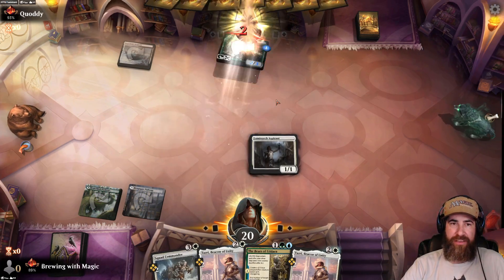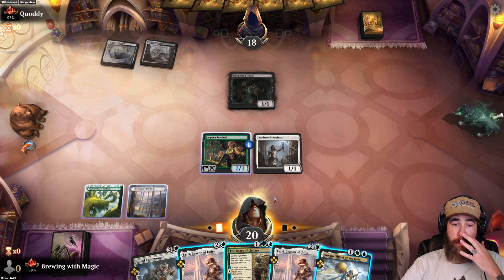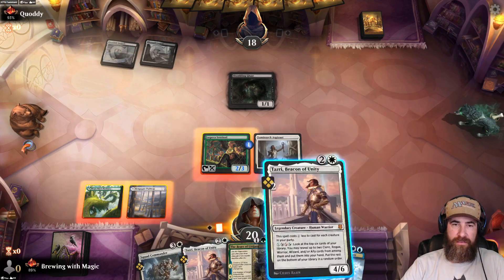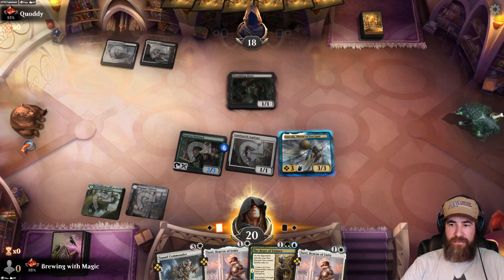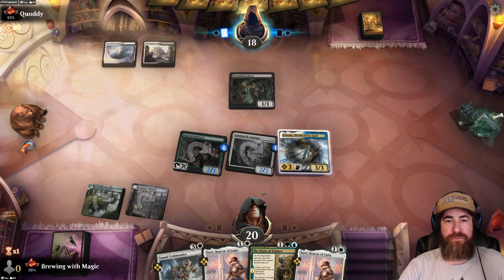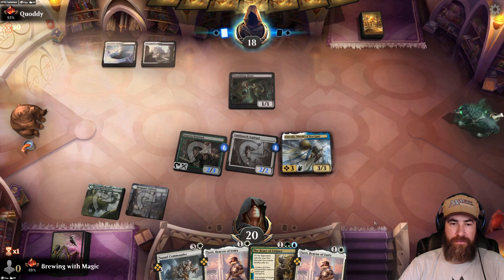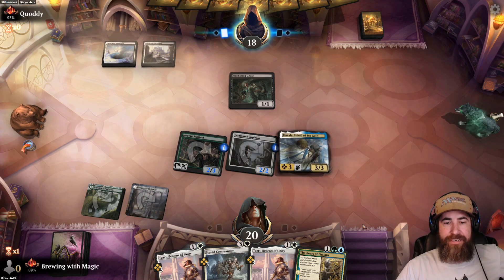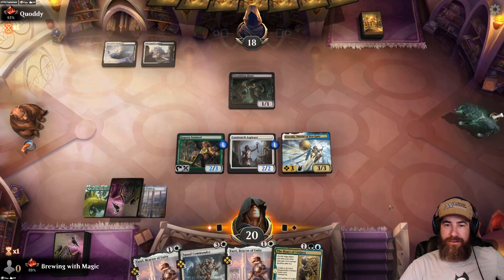Let's put that trigger on the 2/1 so if they kill this we still have a 2/1. It does look like they're Blood Money-ing it up. We miss our land drop number three. I think what we need to do — we're gonna have removal — let's go ahead and just get Linvala in the air. We'll auto-pay. Next: put the token on the 1/1 so that way if we need to sacrifice the Shield of Seagate we don't lose that token. Next turn we could put out Tazri but we'd have to keep tapping these. Need to find another land — blue would be preferable.